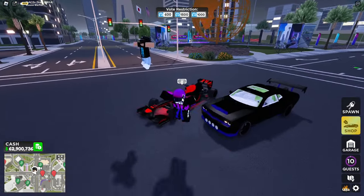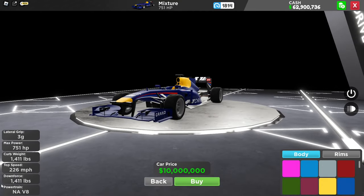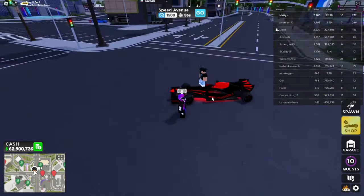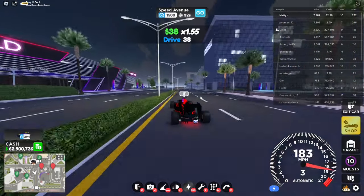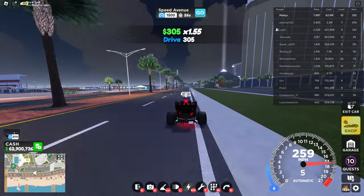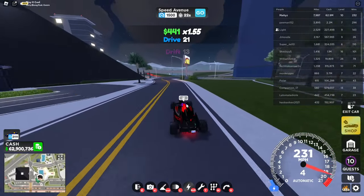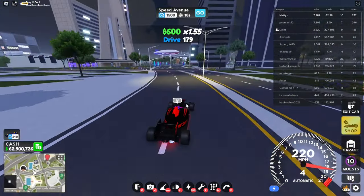Another car that you must own is the Mixture. This thing is I think 10 million dollars in the shop — yup, 10 million dollars. Now this thing is pretty good. It's not crazy fast or anything, but if you have a tune on it it's very good. The seller for this car — what makes it super good — is the handling. It's even better than the Valkyrie. The handling is a little bit too good actually; sometimes you can spin out if you take the turn a little too hard.